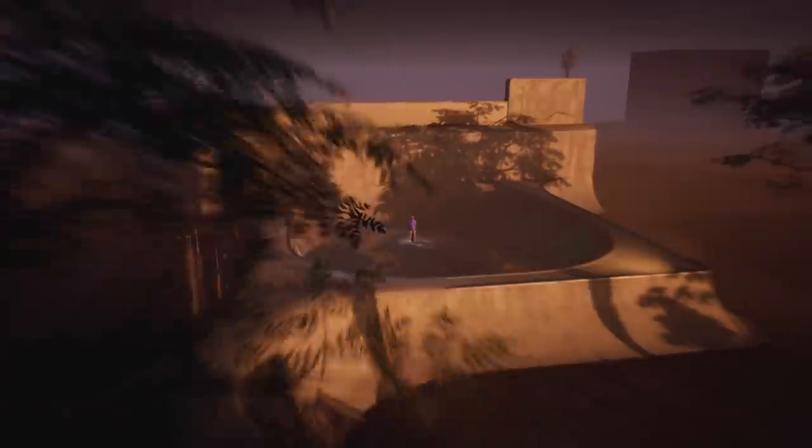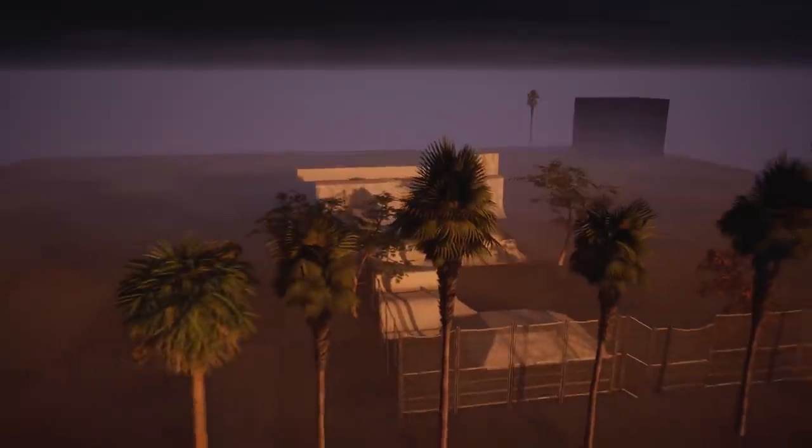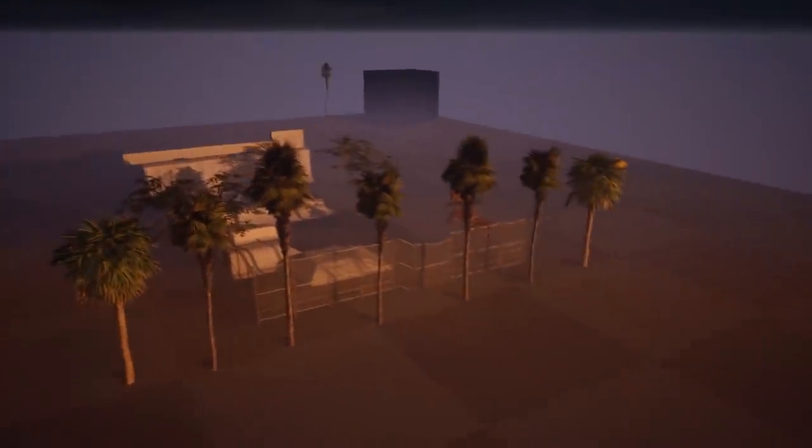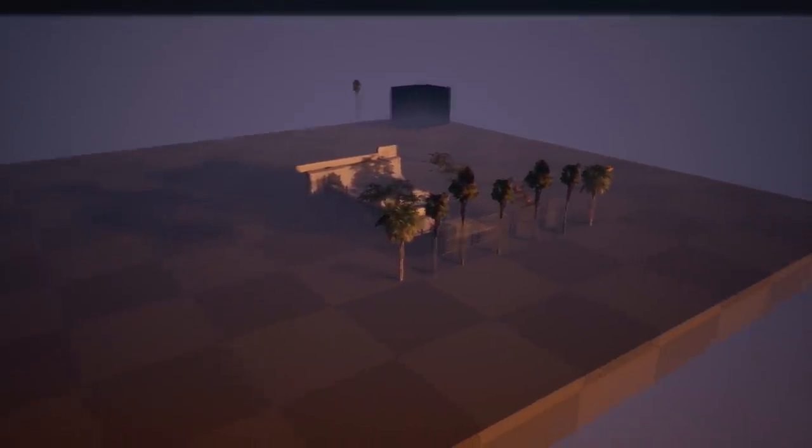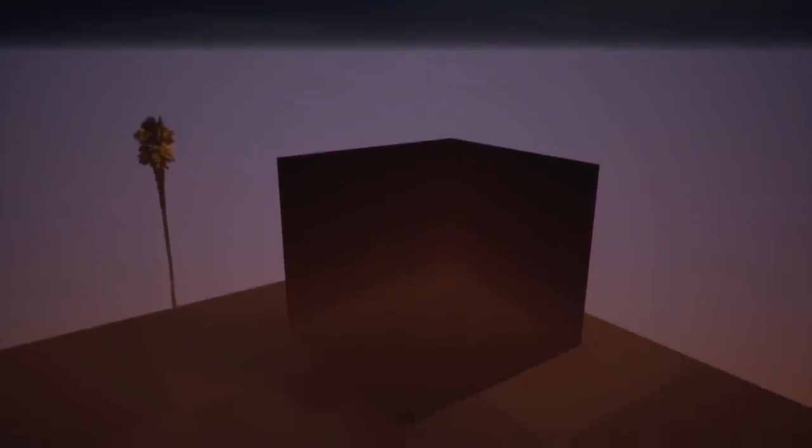Now we're at the main menu and if we take the camera up and over, you can see that the skate park ends pretty quickly and in its place is a whole bunch of untextured geometry, or dev textures. And that's awesome — you wouldn't expect to find it so quickly, but yet here we are. A big reason why this giant platform exists is for this big black cube.